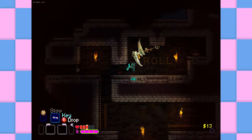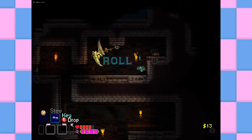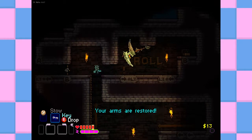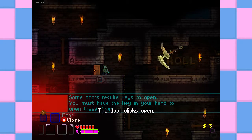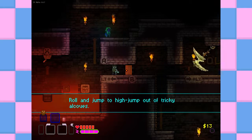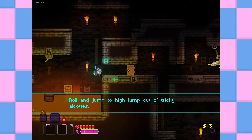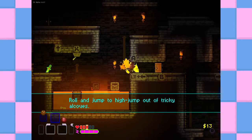Maybe I'm supposed to sprint? The roll also works as a dodge. Somebody requires keys to open — press B, it'll open the door. Roll and do a high jump? That is some next level stuff.